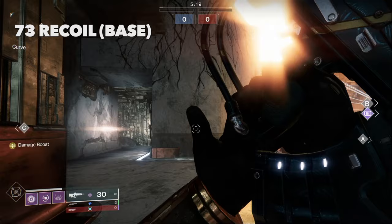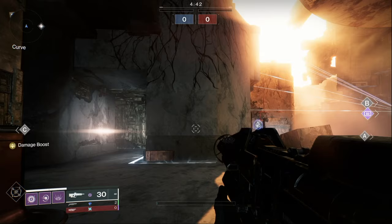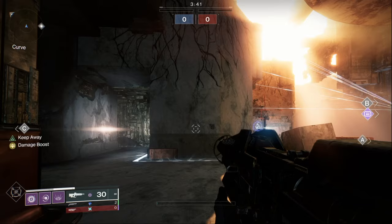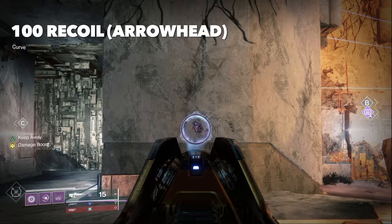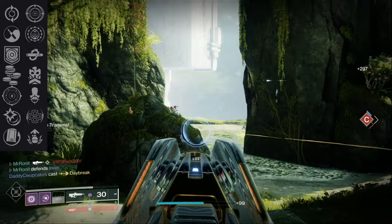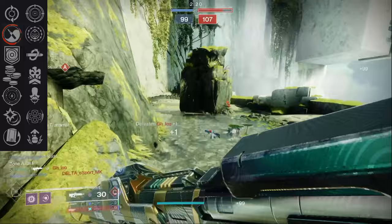I want to start off by discussing recoil direction and barrels. At base 73 recoil, the gun has pretty awful recoil direction — it veers diagonally upwards to the left. Going to 88 with counterbalance, the gun still veers to the left but slightly less so. The desirable recoil patterns are at 98 — something like chambered compensator with counterbalance — or 100, which is arrowhead break on its own, allowing it to shoot far more vertically. For most rolls you will notice the recoil direction, but one perk negates this completely.